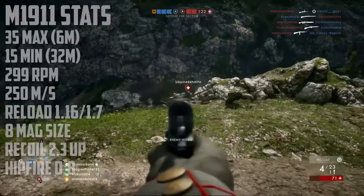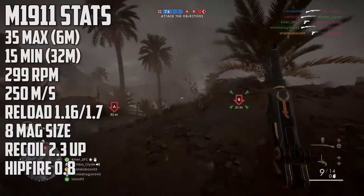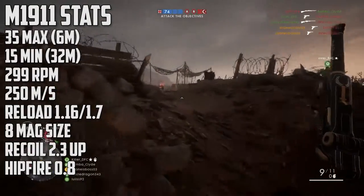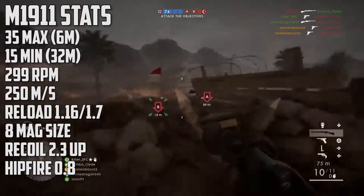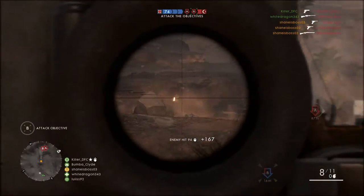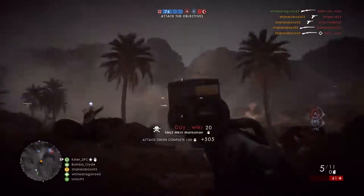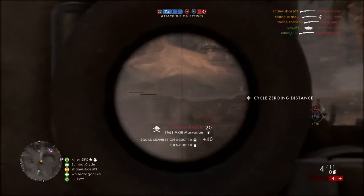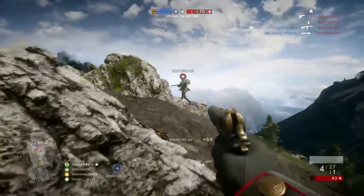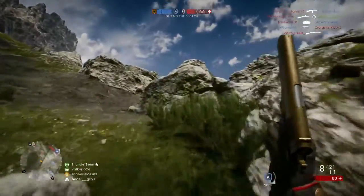We're going to hop right into the stats first with the M1911, which has 35 maximum damage up close, making it a 3-shot kill — which is pretty good. But it's only a 3-shot kill until about 7 or 8 meters, as the damage drop-off starts at 6 meters and goes down relatively linearly until 15 damage at 32 meters, which makes it a 7-shot kill at that range. It's going to be a 5-shot kill at around 15 meters, so this weapon is really only good for extreme close quarters, but up close it does do very well.